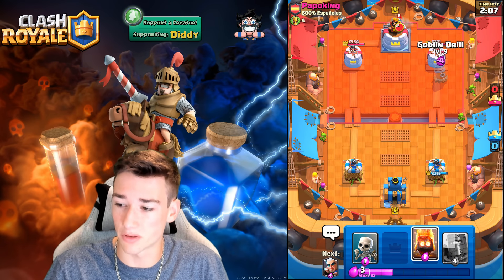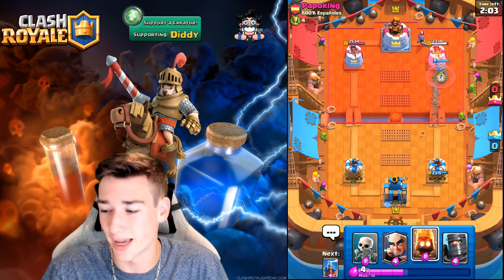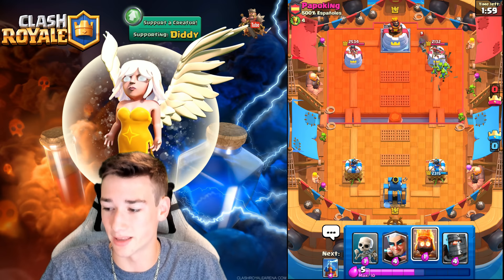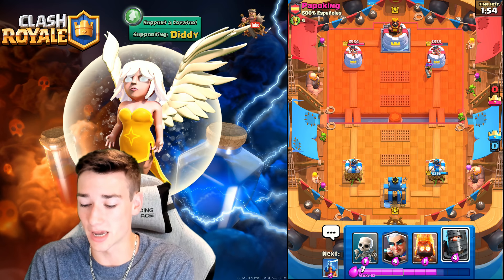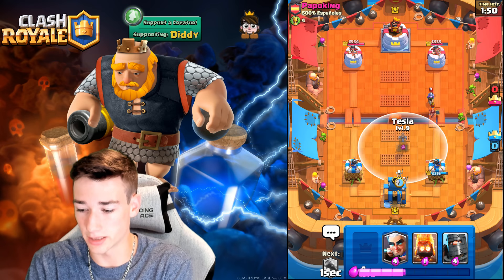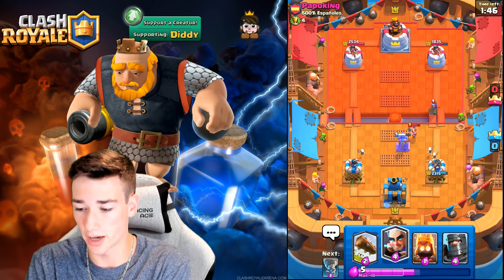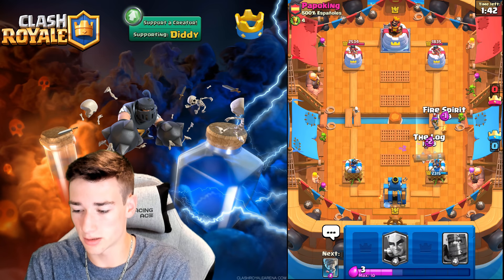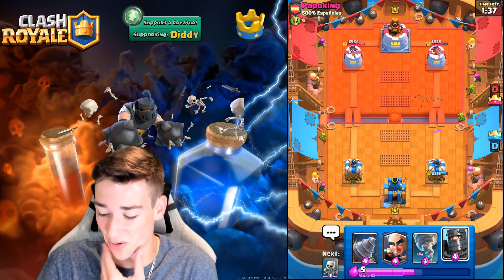Let's get ready for a Goblin Drill because he just went with the Valkyrie — I don't know if he's got it back in cycle. We're going to let this go. I don't think he's got Valkyrie in cycle — he's one card off, it appears. That's going to cost him a lot of damage. He's forced to Arrows — that's like 500 free damage. If he Valkyries in front, we can go Dark Prince or Magic Archer. Let's go ahead and do this: Tesla, and then if he goes with the Drill, we'll be in a bit of a pickle, but I think we'll be okay. Fire Spirit and Log — beautiful plays! That's a flawless defense there.